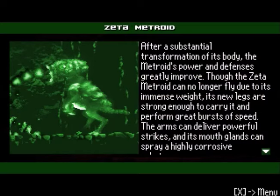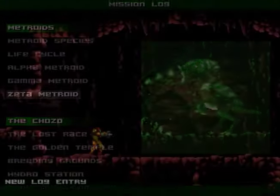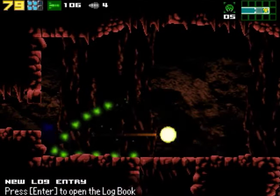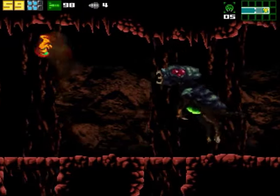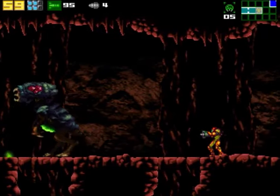Ooh, a Zeta Metroid. After substantial transformation of its body, the Metroid's power and defenses greatly improve. Though the Zeta Metroid can no longer fly due to its immense weight, its new legs are strong enough to carry it and perform great bursts of speed. The arms can deliver powerful strikes and mouth glands can spray a highly corrosive substance. That is not good. Uh-oh! I saw that coming.